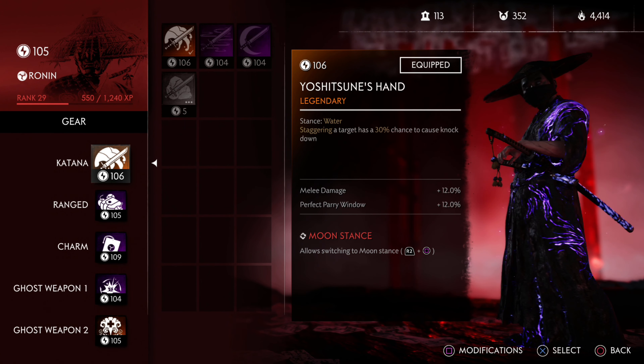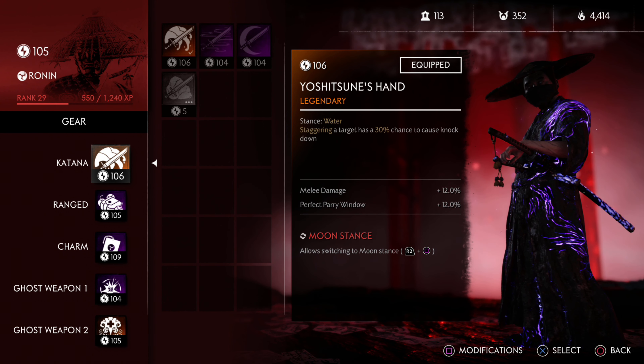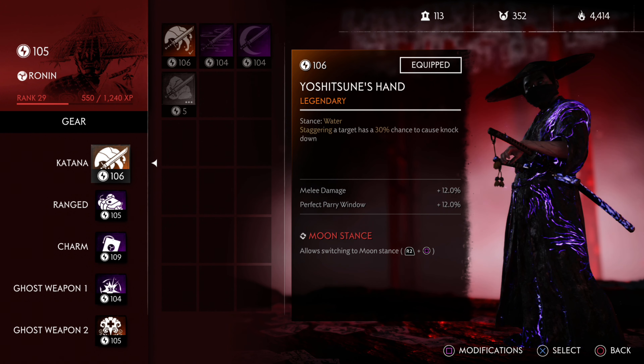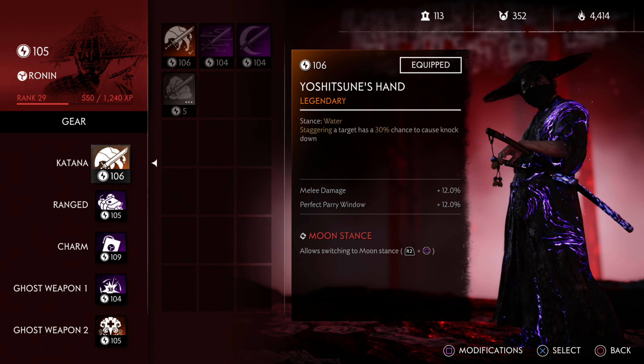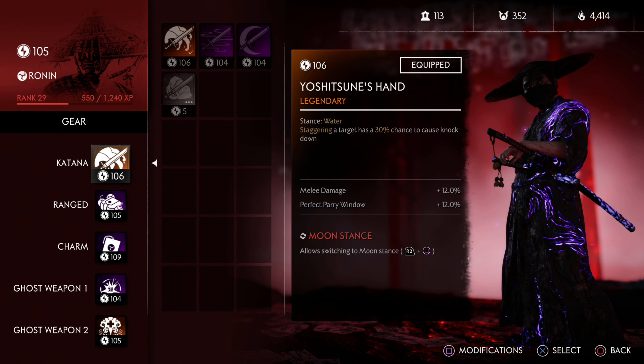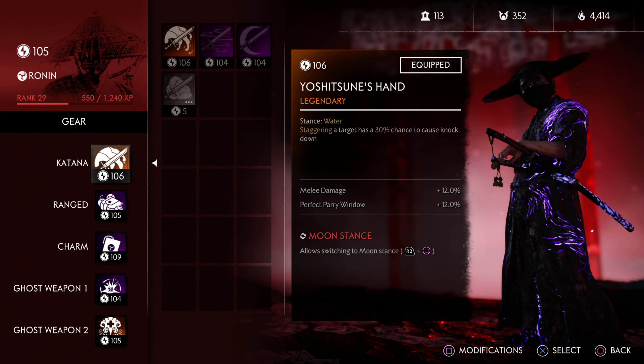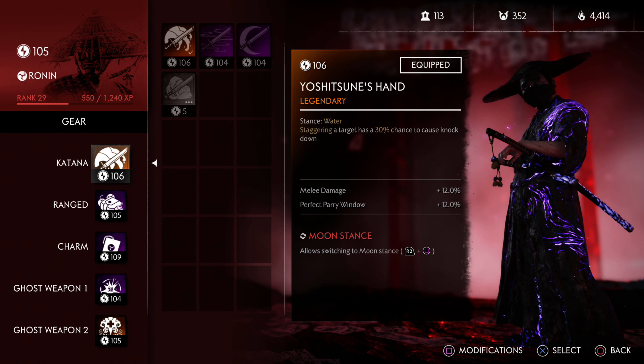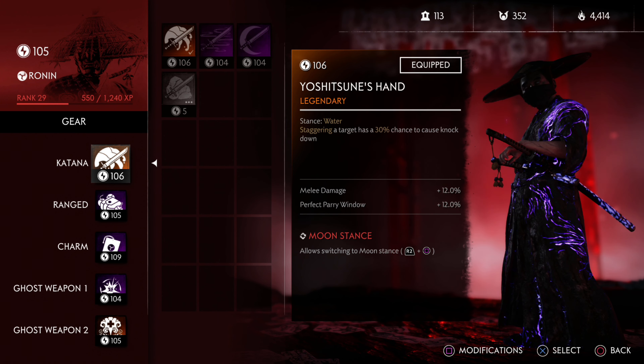Now go into your gear. There are five different legendary katanas - we're not going to talk about all of them. The two katanas I recommend are Yoshitsune's Hand or the Master Katana. If you had the Master Katana, that's the number one katana in the game in my opinion, and a lot of other folks feel the same way. If you have the Master Katana, especially on your Ronin or your Samurai, you want to equip it. It gives you access to all stances. If you have it and don't equip it, you are legit trolling.